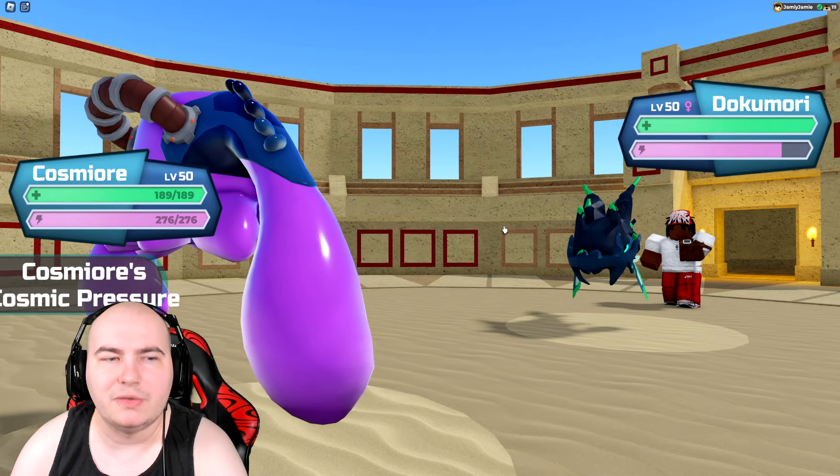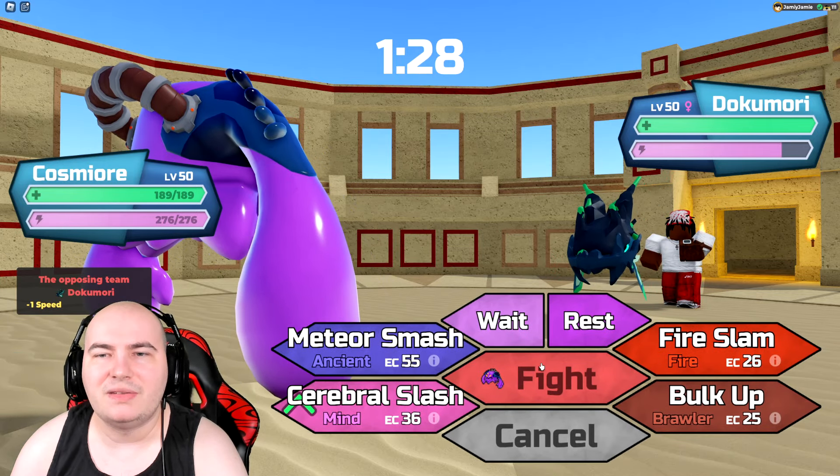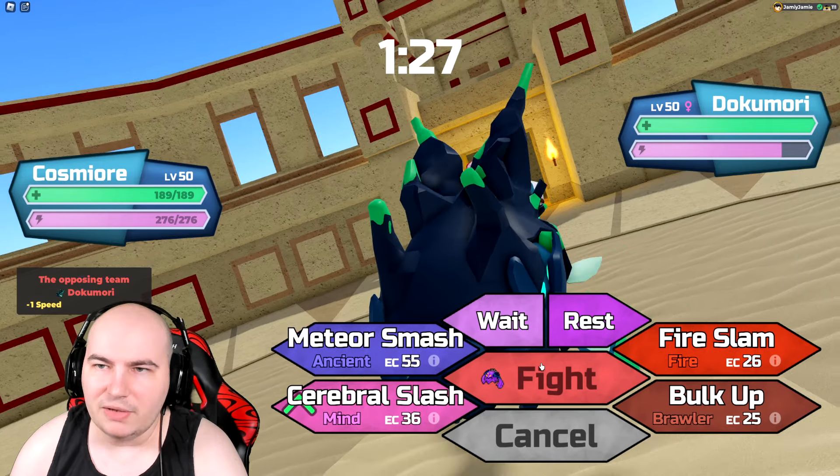Now I have to decide: do I go for bulk up and start setting up against Dokumari, or throw off a cerebral slash and do some damage? It mostly depends — if it's the sponge range tanky one, I should probably hit it. If it's the melee entry hazard babset ripper, I should probably bulk up so I don't have to deal with poison babs. I'm going to go for bulk up — it feels a bit safer.